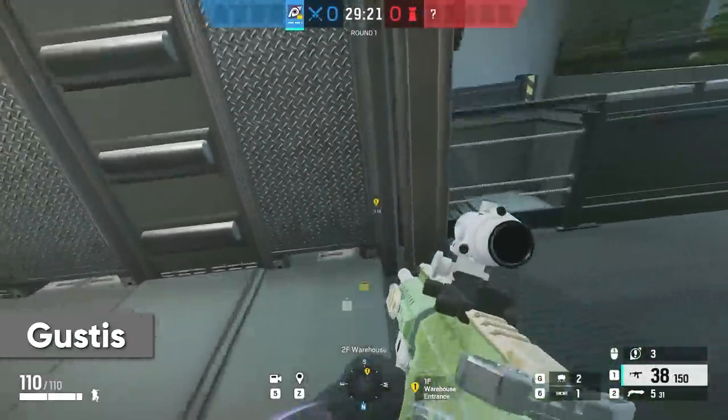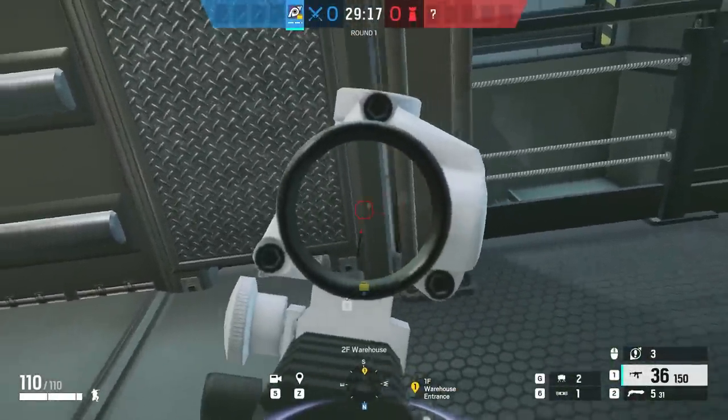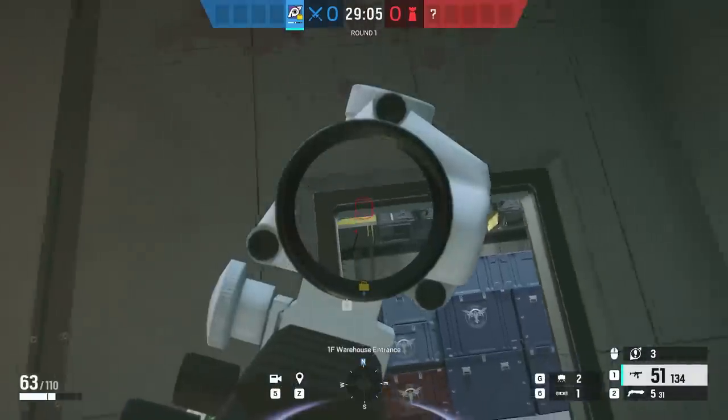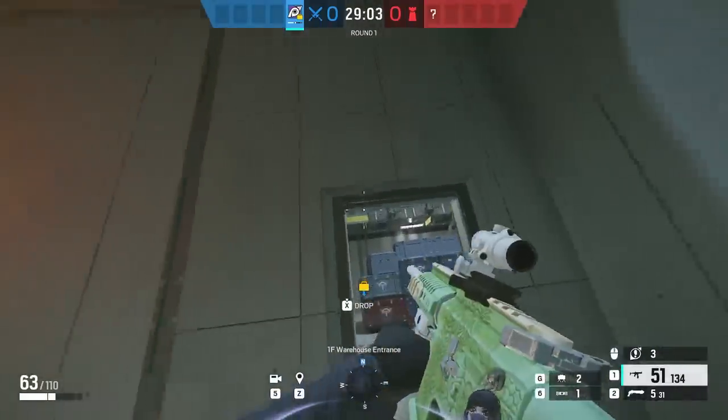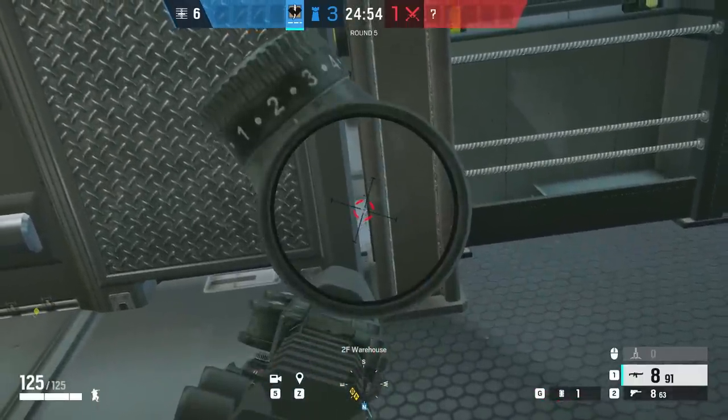Since we're on the warehouse catwalk, here's a good trick for defenders. There's a slight gap in the wall on the railing that just happens to line up perfectly with anybody pushing from the warehouse entrance door. You could also use this angle as a flank watch, so just a good one to be aware of.